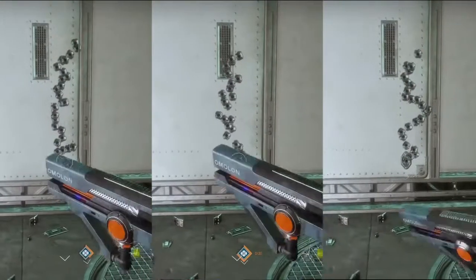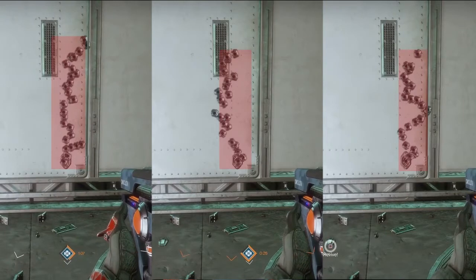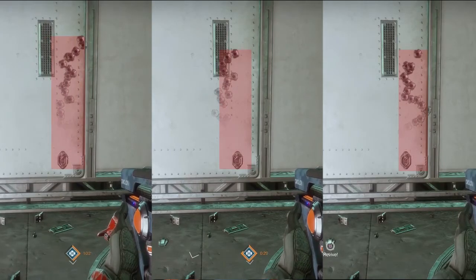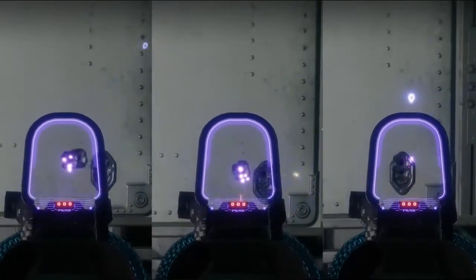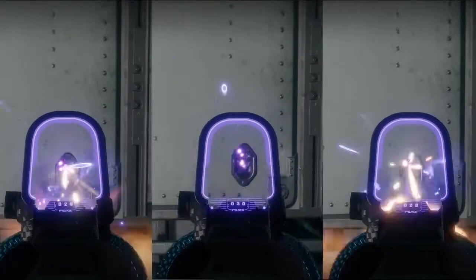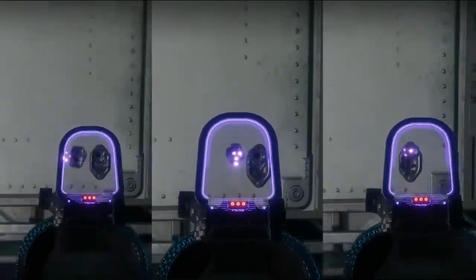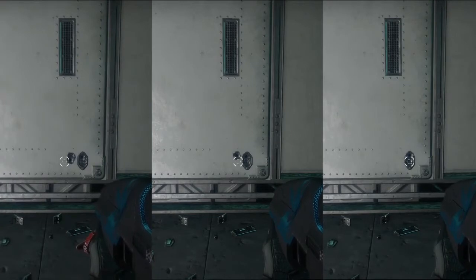Up next we have the Cadenza — it's a slow rate-of-fire pulse rifle, and it's really affected by this. On the far left, with no counterbalance, you can see it kicks to the left like a horse. But on the far right, it just becomes a laser. I think you can get away with just one counterbalance mod — the one in the middle with one mod is very controllable. Yeah, it greatly affects pulse rifles.